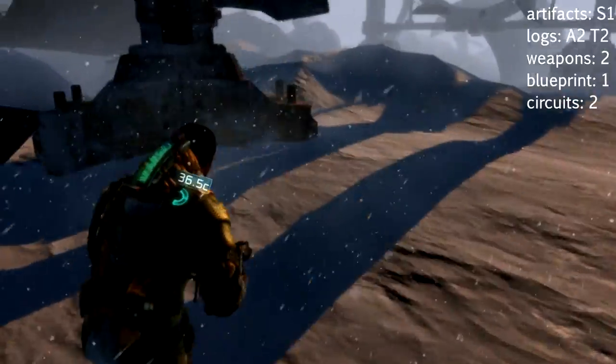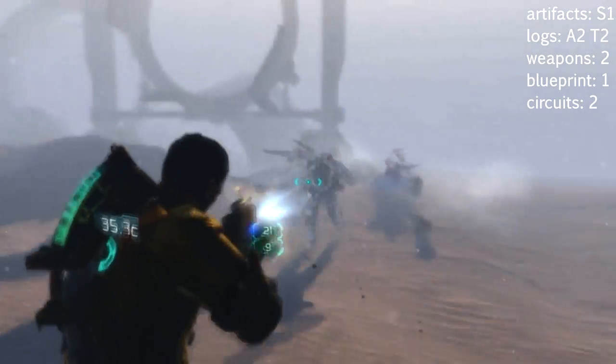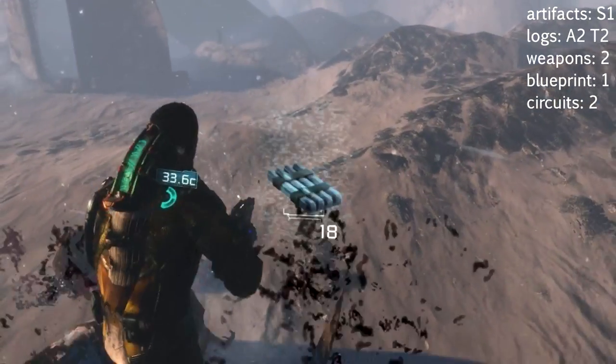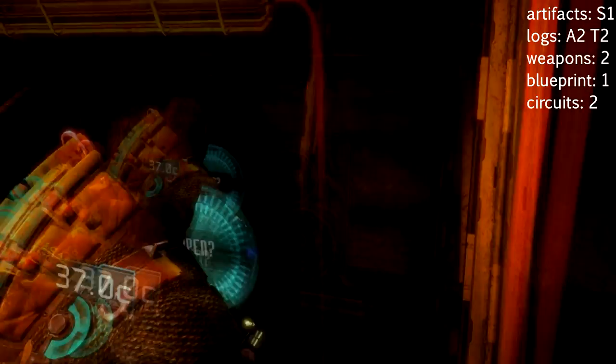Push on back to the original room we went to first of all, and through the other side you'll see three guys charging you. Take them down, but don't forget to loot them — one of them had quite a lot of tungsten: 18 tungsten, so definitely worth checking them out.